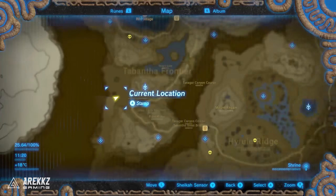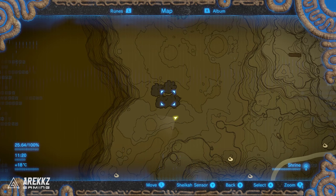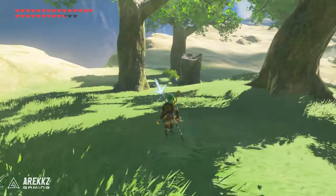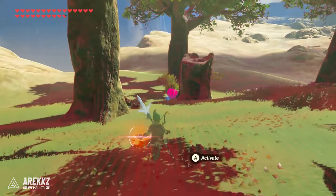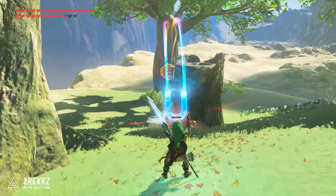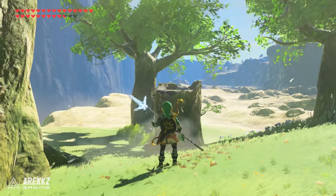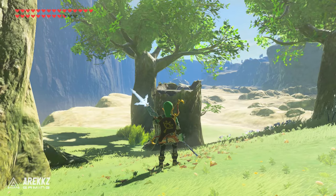Then for the next one you're going to go north east from where we were just at. This little collection of trees on the map — go into here and this is a Korok boulder puzzle. Use your magnesis rune, much like the one we saw on the plateau. Grab the metal boulder with the chain attached and drop it inside the log, and that will of course make your Korok show up.